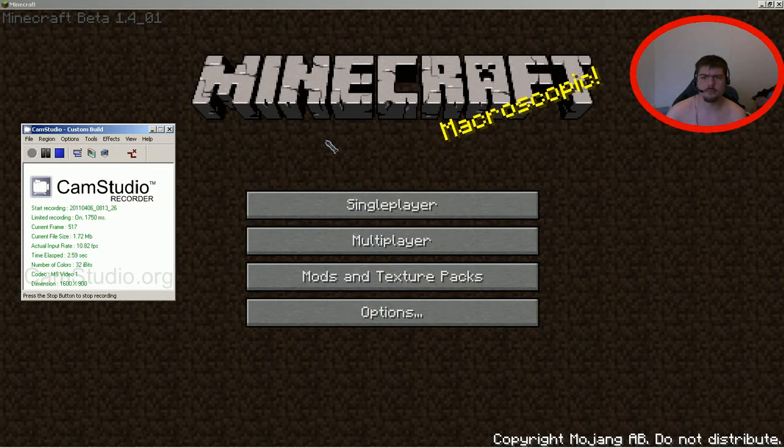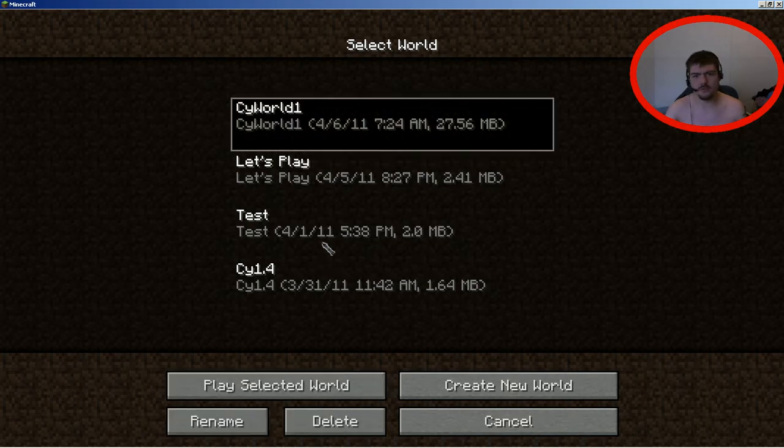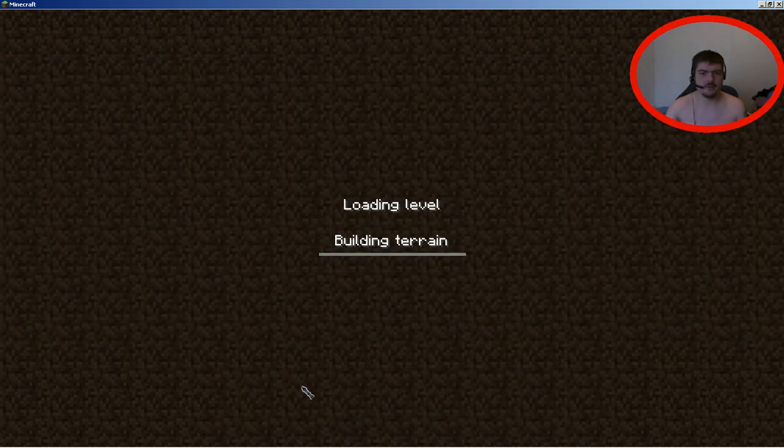Hello and welcome to Minecraft with CypherStatic. As you can see in the upper right hand corner, there's my pretty little mug and I've just been playing around with some of the things on CamStudio. While we're at it, I might as well show you guys some of the things I've been doing in my original world while I wait for Let's Play to load. Right now this is just an experiment showing what to do with this software, as well as me showing off and bragging about a few things.